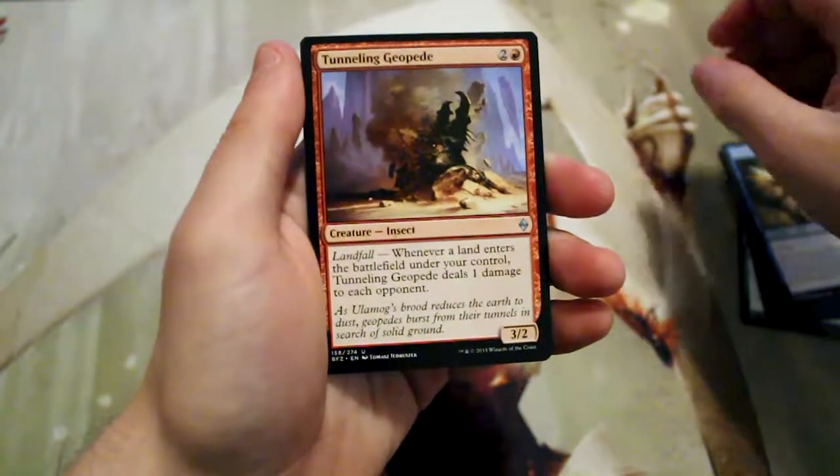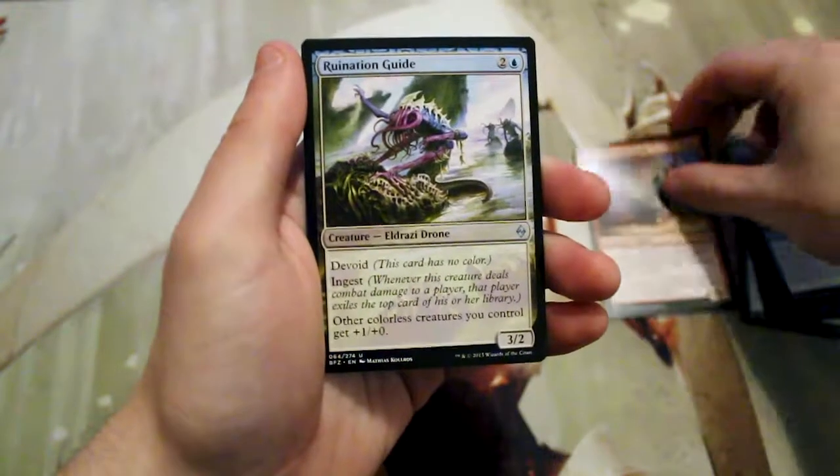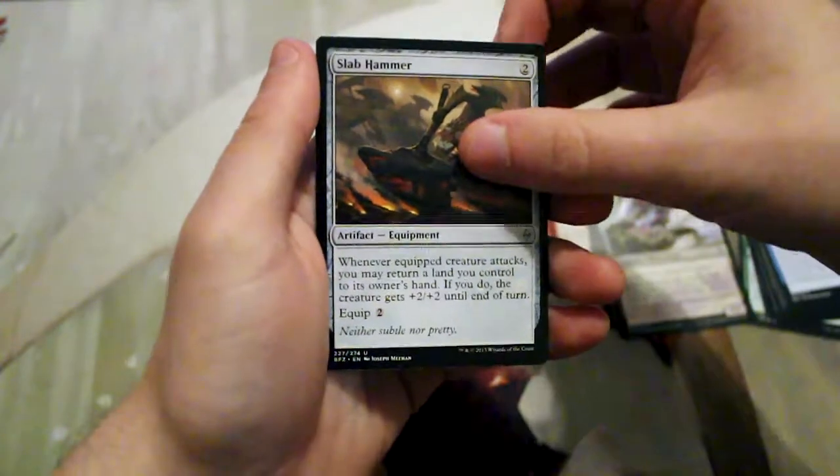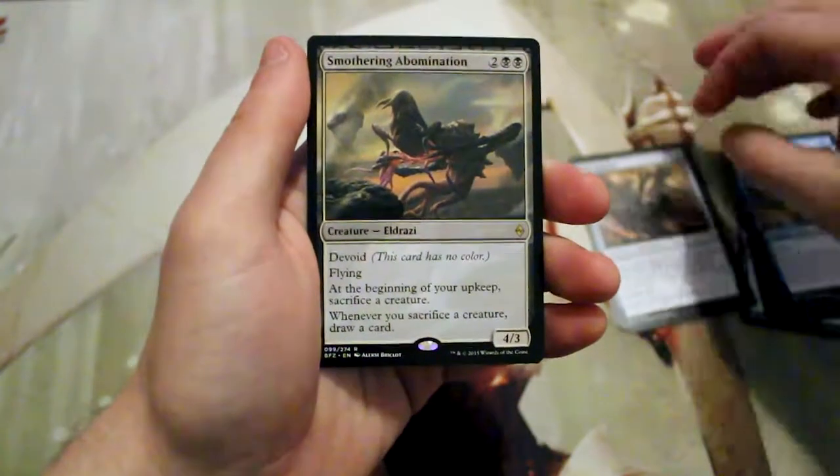Our first uncommon is a Tunneling GOP, a Ruination Guide, a Slab Hammer, and our rare is Smothering Abomination.